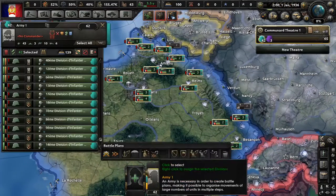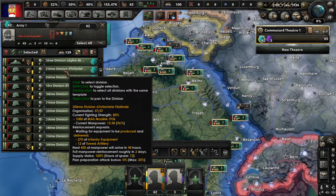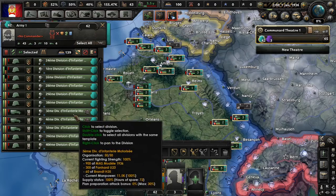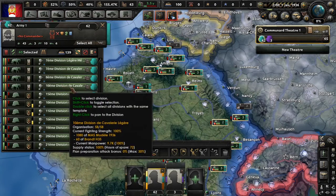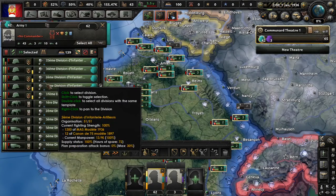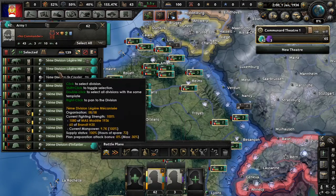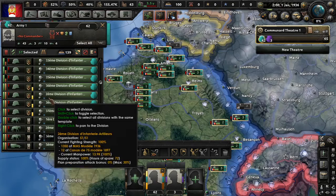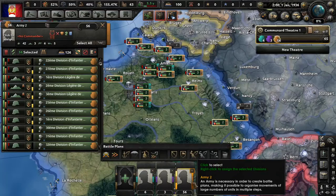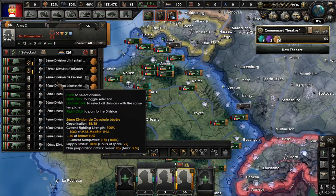So we are going to have to build a training army. We're going to deselect all of the divisions that have level three training — apparently this is going to take forever. We'll get to this because I have other stuff to talk about. Let's put them in their own training army and train. We'll just select the ones that don't need the training.